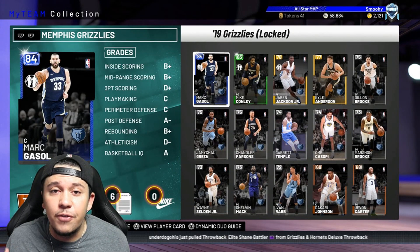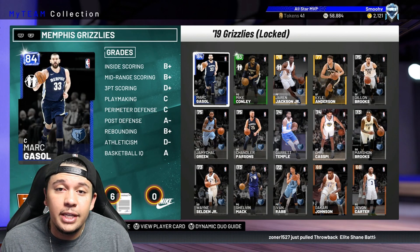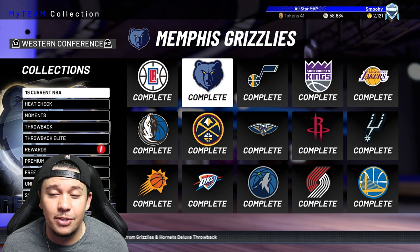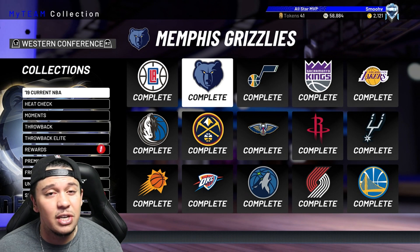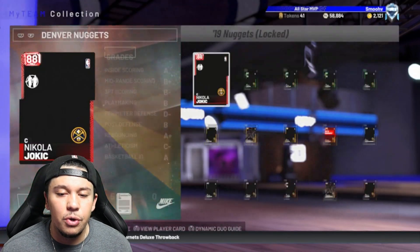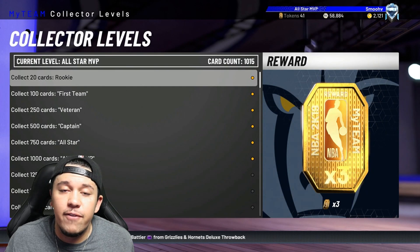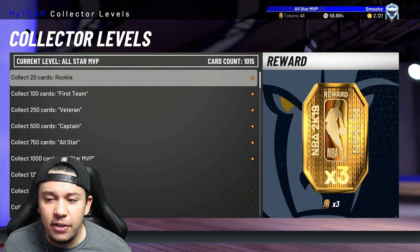Those are 20 tokens per collection — if you can do even five of them that's 100 tokens, and if you do 10 that's 200 tokens right off the bat. I spent a lot of time in the auction house finding cheap cards. The auction house is very slow to scroll, so people don't want to bother checking prices — take advantage of that. Learn how to work the auction house, figure out what's cheap, and which sets you can complete for cheap. Twenty tokens per collection is really valuable early in the year. By now you should already be doing collector levels — try to at least get to 250 to get the 15 tokens.